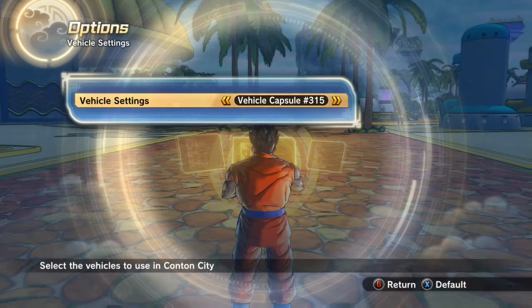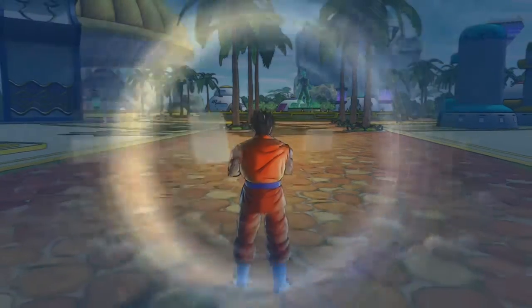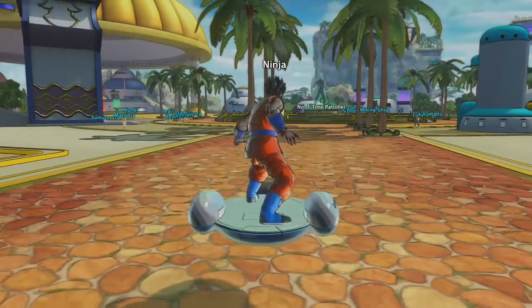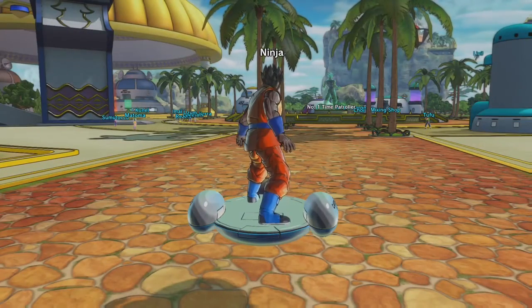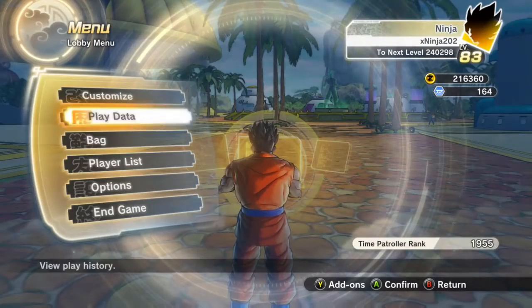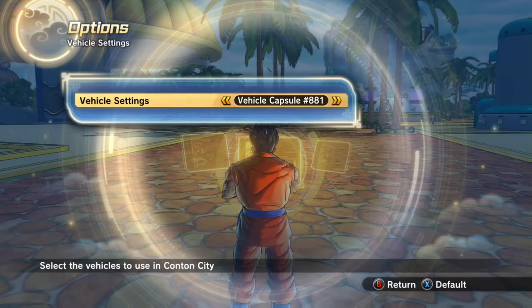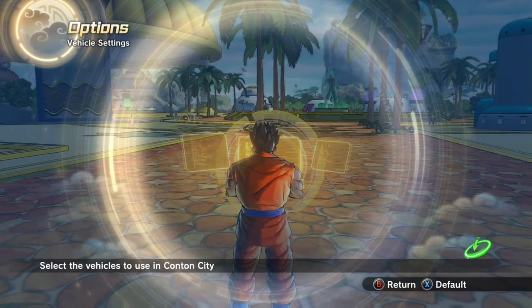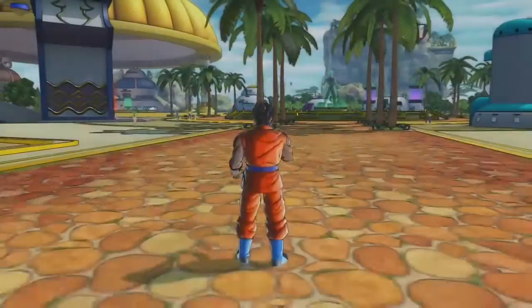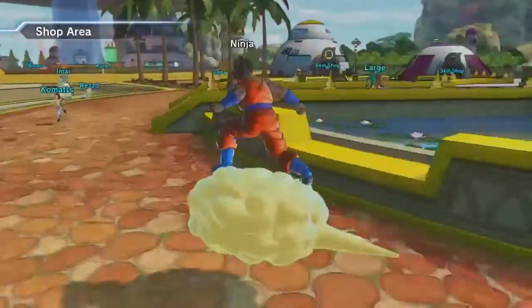Go down to Vehicle Settings and switch it to 340 — the right one is 340. So go to Options, then Vehicle Settings, select 340, and there you go. That's how you get the Nimbus Cloud.